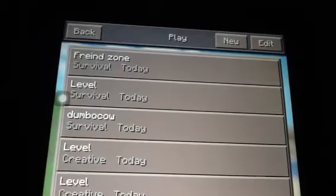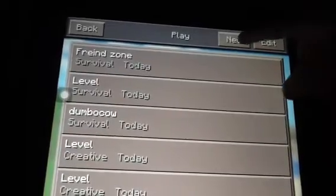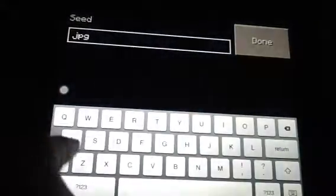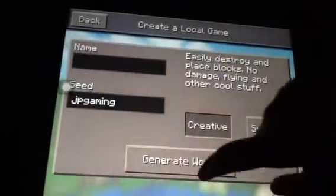You're going to go to New Seed, and then you're going to type in JP Gaming, and then Generate World.